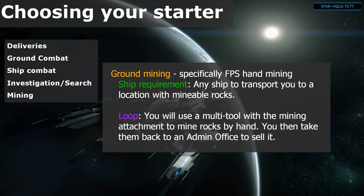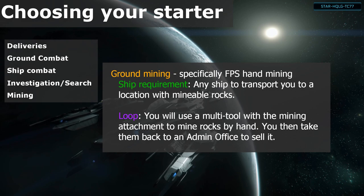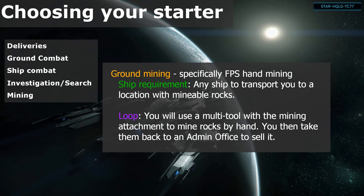Mining: there are really only two types of mining currently. Hand or ground vehicle mining are grouped together as they target the same material, and ship mining. For a beginner, you're looking at hand mining. The only requirement for that is a ship to get you to the material you want to mine, and a multi-tool with the mining attachment. Those can be found in many loot box crates scattered around outposts, or purchased in many shops.